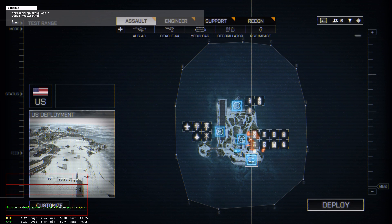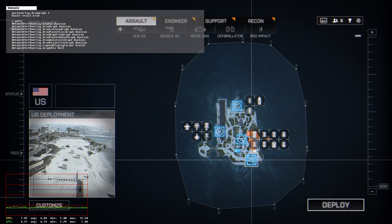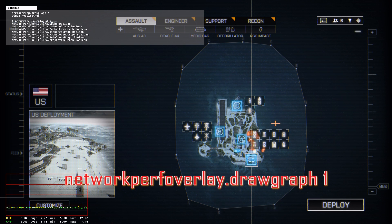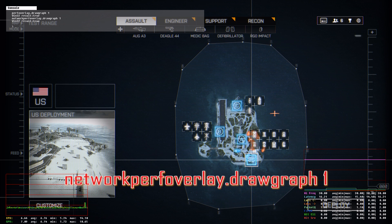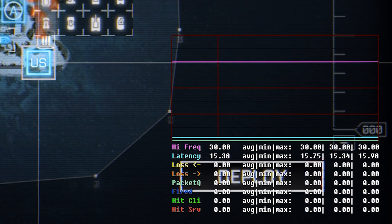The next one I want to talk about is the network perf overlay, and this is actually very important. It's a new addition with the fall patch. The command is the same type of format: networkperfoverlay.drawgraph 1. Now you have your network performance overlay.